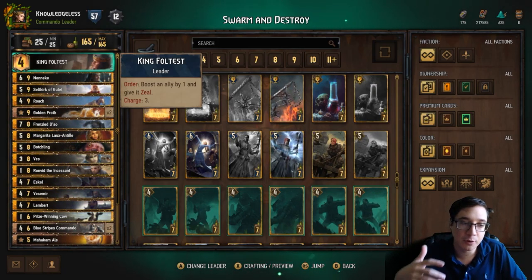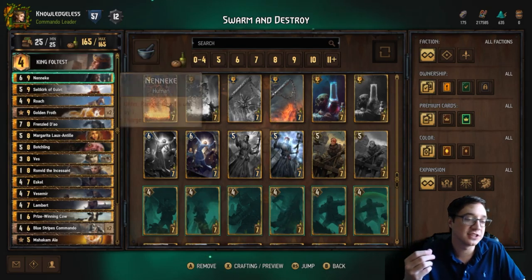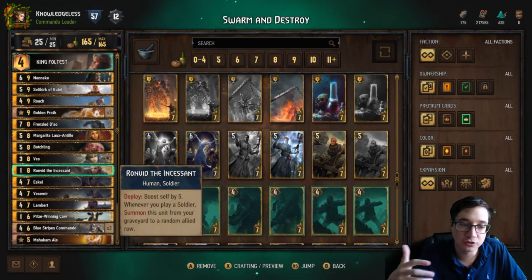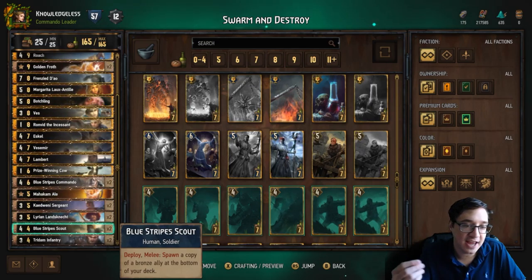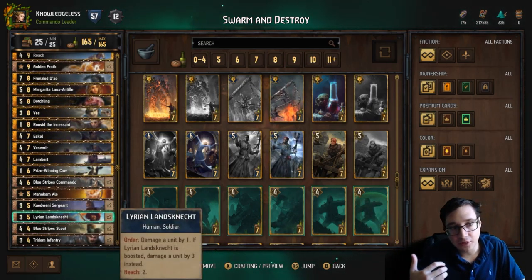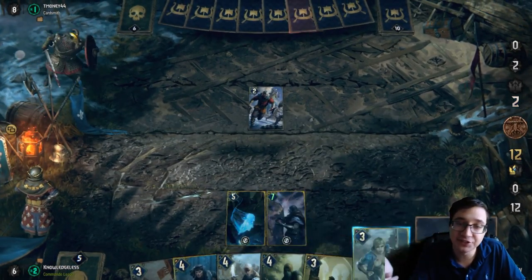You can surprise your opponent — it's very hard for them to respond to what you're doing. It has another key resistance against control, which is Ronvid. Every time I play a soldier, Ronvid is revived from the graveyard. Ronvid has one base strength, which means he blocks Epidemics that my Witchers, Blue Stripes Commandos, and Blue Stripes Scouts are weak against. You'll see in the matches today that Ronvid is a game winner.